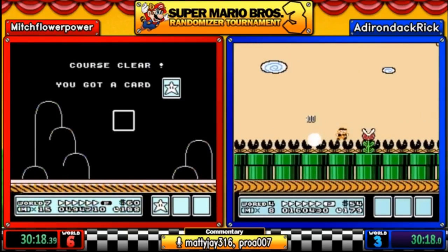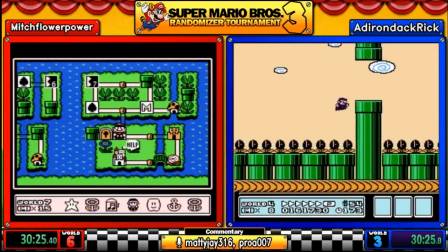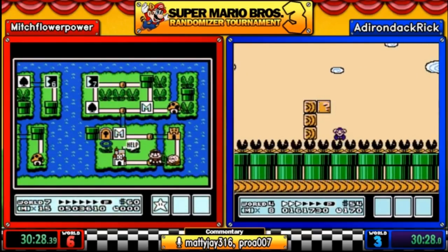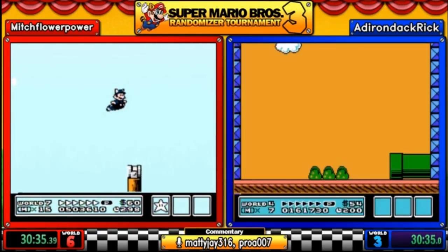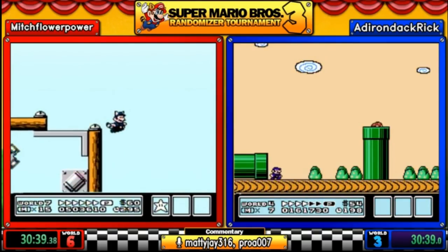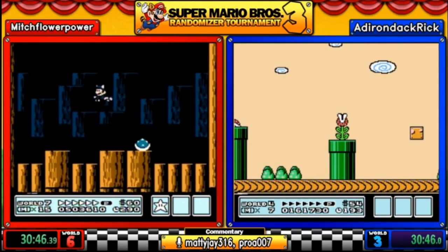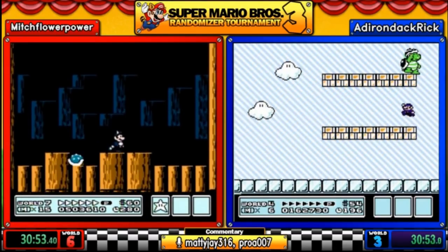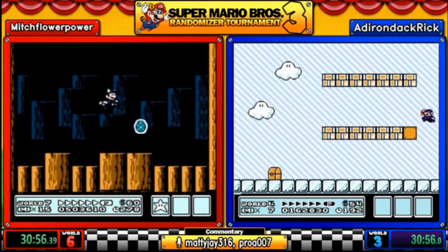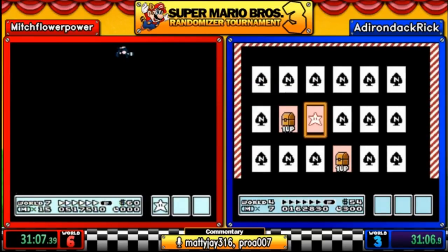Rick saw the better level and is learning it very quickly — the lesson here is do not stop unless you absolutely can stop. Mitch uses a black cloud and a music box to skip the fortress and the piranha at the end. He goes through to face Ludwig Von Koopa, who has full HP — five hits — and the ground-shaking ability. But Mitch takes care of him and gets the strat he was looking for.